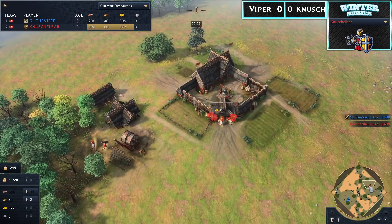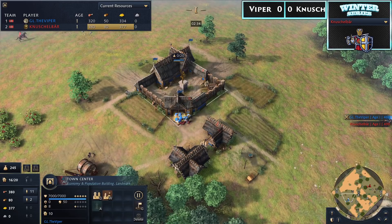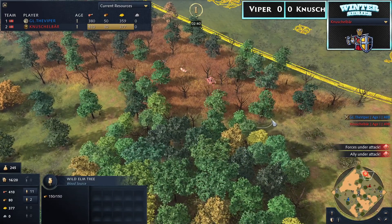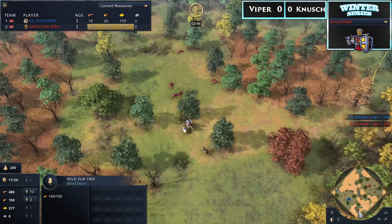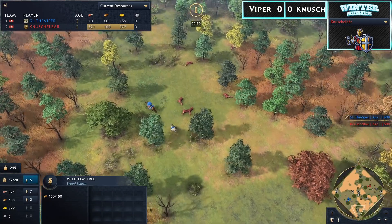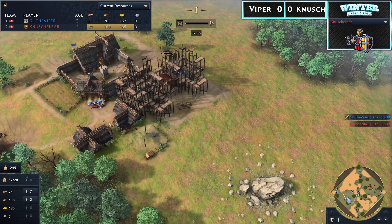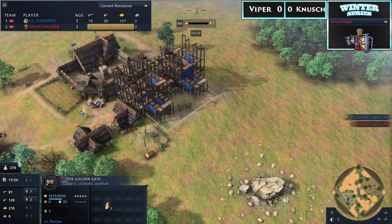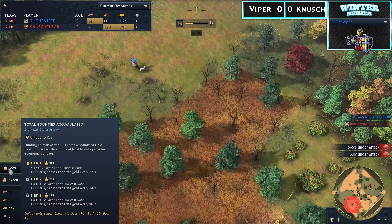There are obviously a number of different directions either player could go. So far we're not seeing anything special — both players going around the map trying to build up that bounty. We can see there's a wolf chasing Nushalbear's scout, which is what he's obviously trying to make happen. Viper, in the meantime, looks like he took down that whole herd. Looking at the early bounty: Nushalbear at 270, Viper at 225, but he's being trailed by a wolf, so he's going to reach that tier 2 as well.